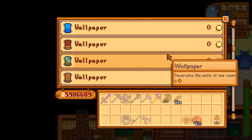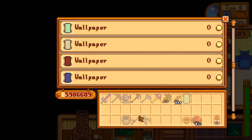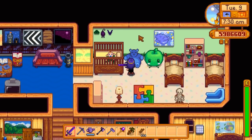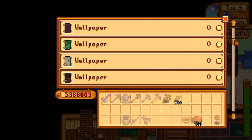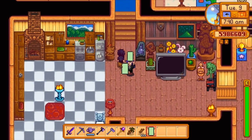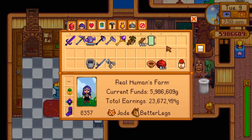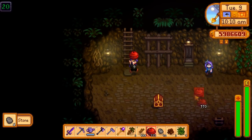In earlier builds of the game, wallpapers counted as items you could give as gifts, but sadly you can't anymore. Otherwise, that would be a very easy way to befriend everyone, because they would all think it's a prismatic shard. I just like the sentence: you can grow a dinosaur from wallpaper.